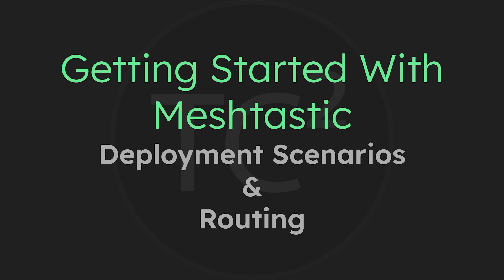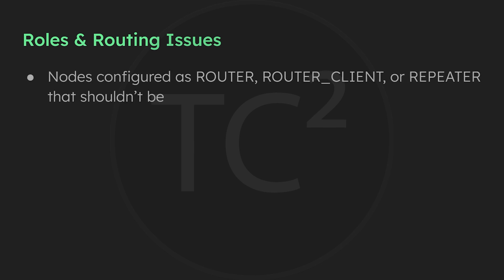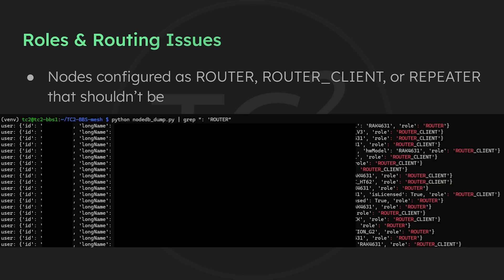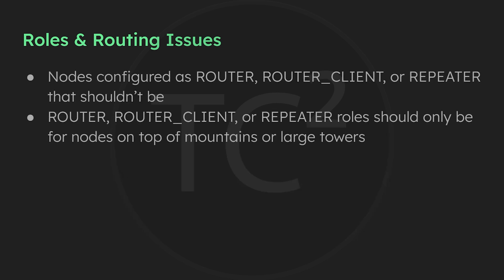One issue with Meshtastic we've been running into here and with other meshes as well is nodes that aren't configured properly. The biggest configuration issue is probably nodes that are configured in a router or repeater role that shouldn't be and are causing routing issues. If I show the list in our area here in East Tennessee, we can see a large number of nodes either using router or router client. I've redacted their info because I'm not trying to call them out, as I believe many of these are likely just set up this way due to a lack of awareness.